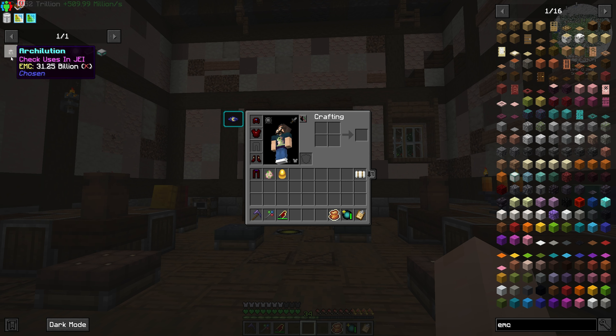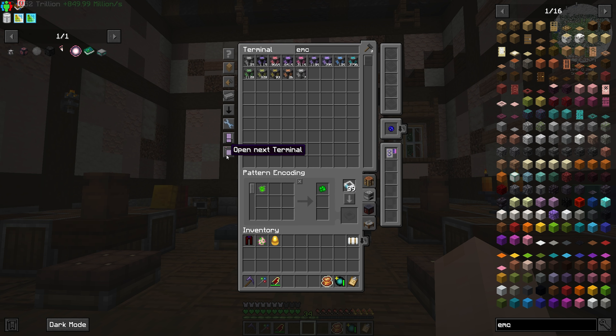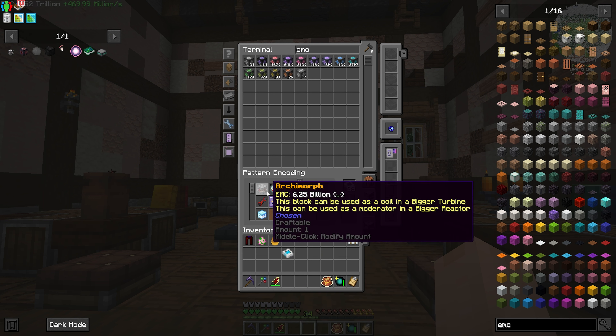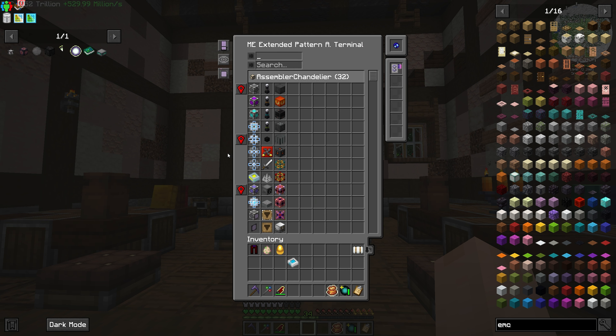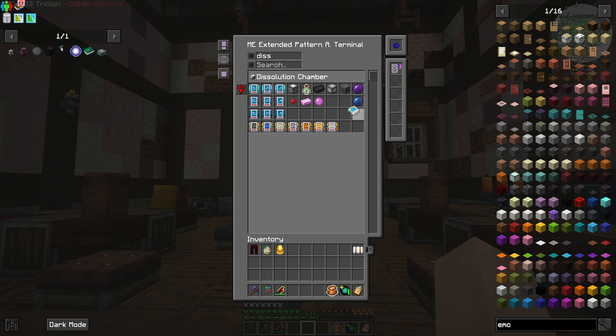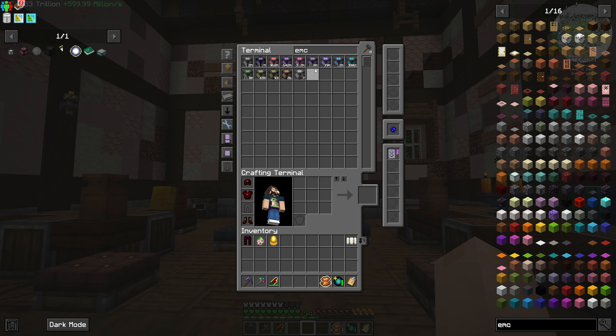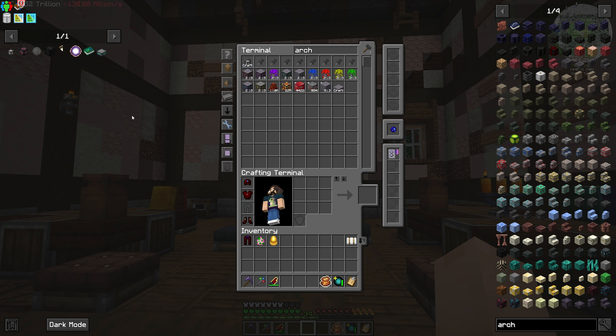Our major goal for today's episode is going to be to make the archelution. Honestly it shouldn't be terribly difficult — I could probably take care of that now because I have access to all this stuff. We have the refined sunflower oil from last episode, we have the archomorph, and I just went around at night and found basals and blitz — we already had blizz cubes. I murderated them and got the stuff we needed. So we should be able to make the archelution right now — everything is available.